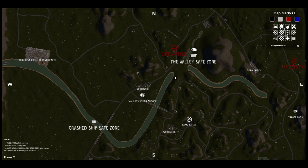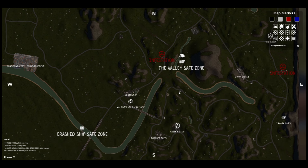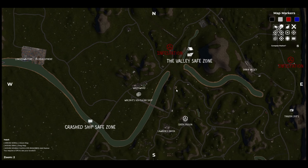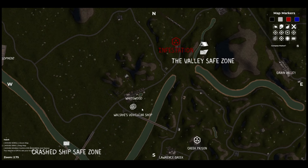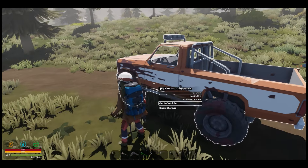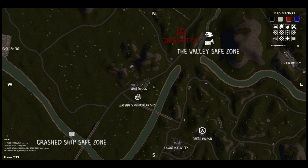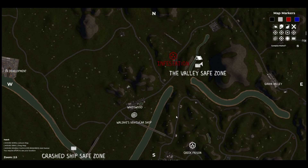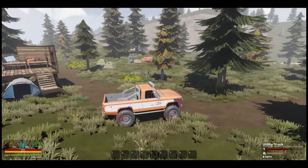So what are we going to do today? We came out here before and searched these two areas. I kind of want to go further down and check out this area — hopefully there's no bandits. Oh! Walsh's Vehicular Shop — there's a vehicle shop! We should go down there and check that out. Whitewood! Let's go check that out — we'll go from my way, it'll just be a little quicker.